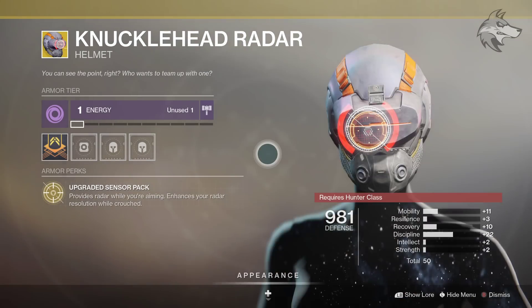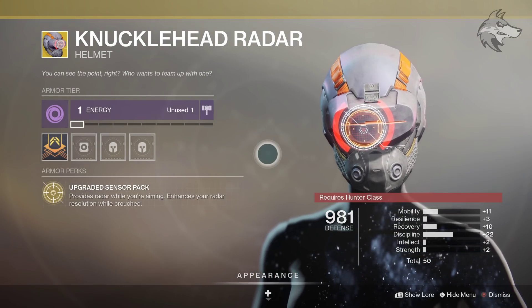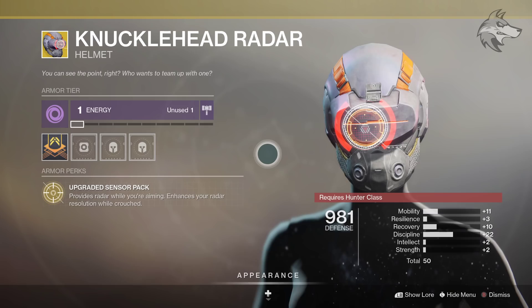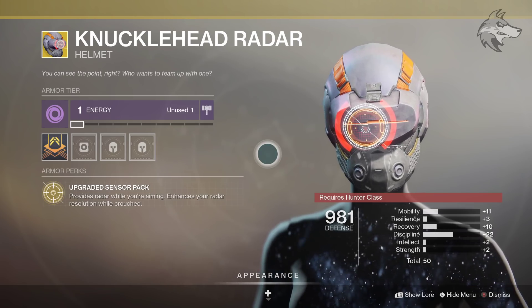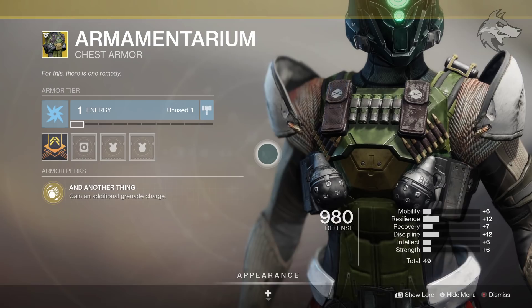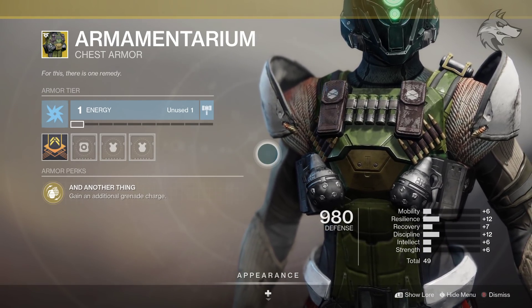For Hunter friends, Knucklehead Radar comes with Upgraded Sensor Pack, which provides radar while you're aiming down sights and enhances radar resolution while crouched. That increased resolution essentially means greater radar range. It's not the most exciting exotic, but it definitely has strong functional value.